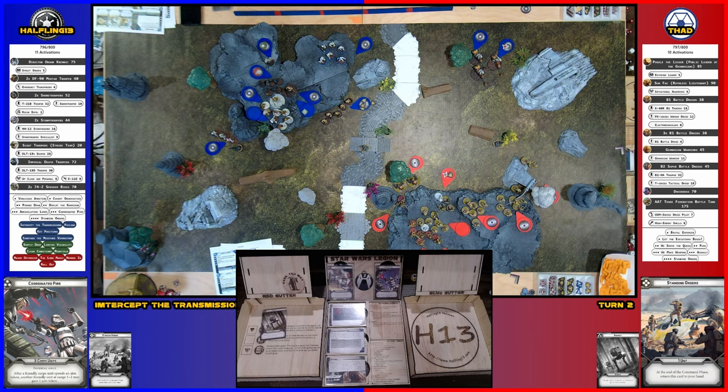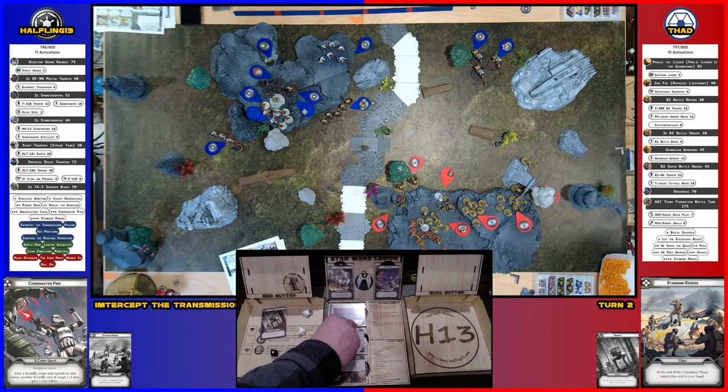I'm going to activate these guys. They're going to ready the rocket launcher and fire. They'll take a free action to repair a point on this guy — that's their second repair. One black surge, and that's the only surge on there. A crit — one. Not a bad roll. They don't surge — they have impact two. One for cover, one for suppression. So three — that's two. Another point of suppression.